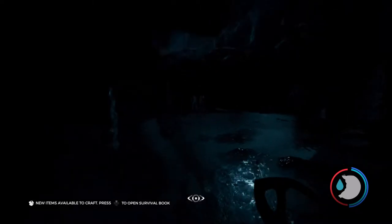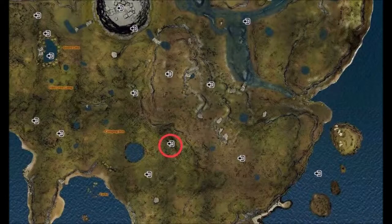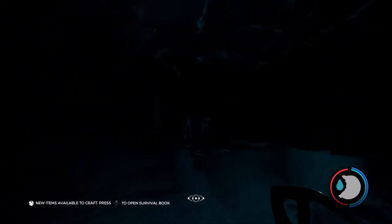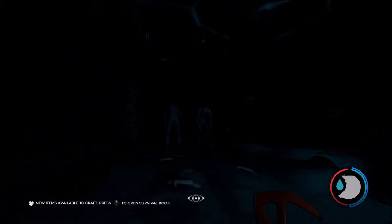Tip number one: go to cave two. Cave two is easy to find and access. You need to go to this location here. Be careful as there may be a few cannibals around. Once in, turn right. There are two cannibals sleeping and you can sneak up behind them and kill them easily.